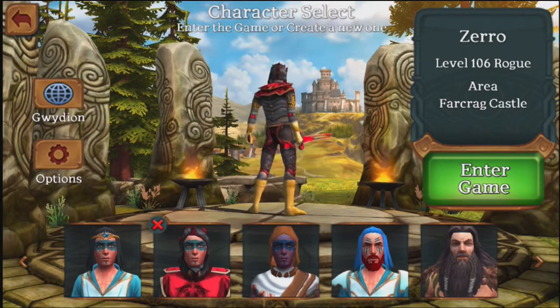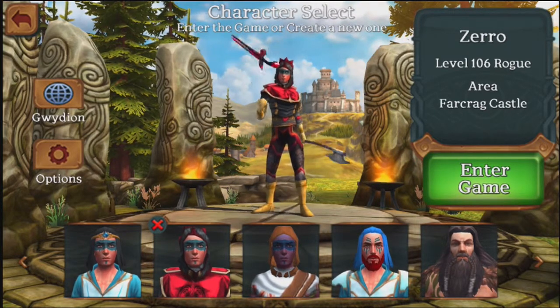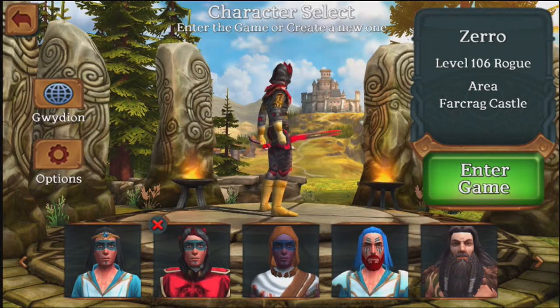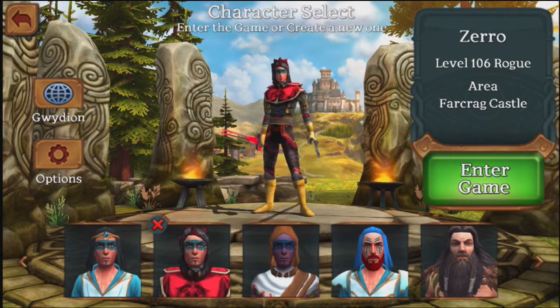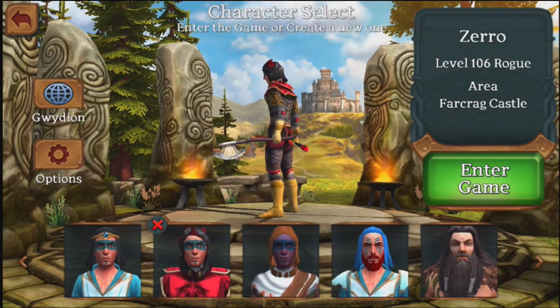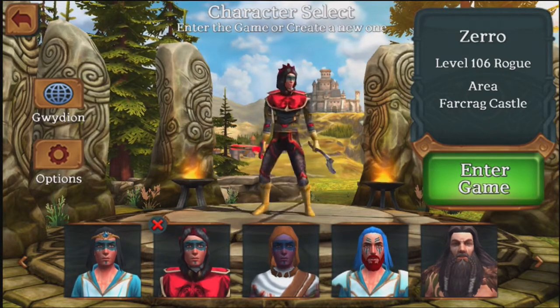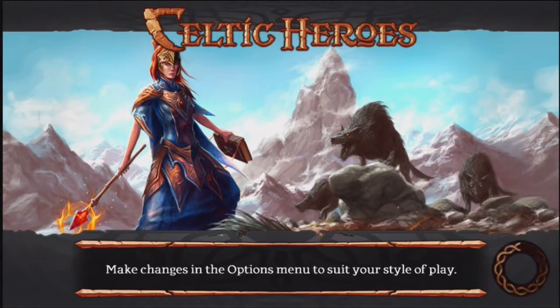What is up guys, this is Celtic Heroes Hero here and I am zero mode - I should start saying that. I'm here doing an inventory check on my character. Here's my guy, level 106 rogue, and we're gonna go into the castle and end of the game, so see how this works out.